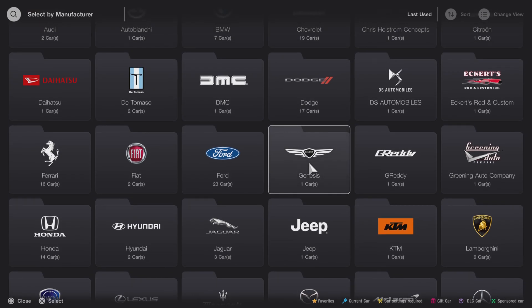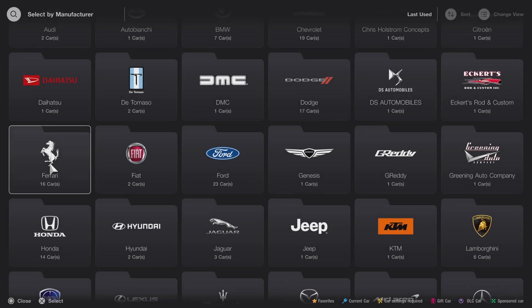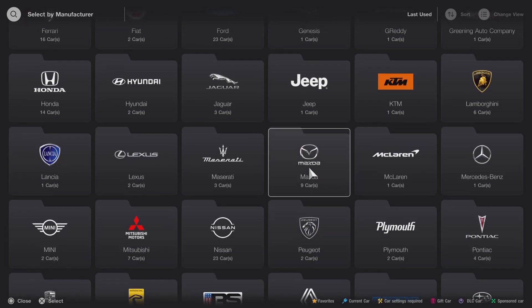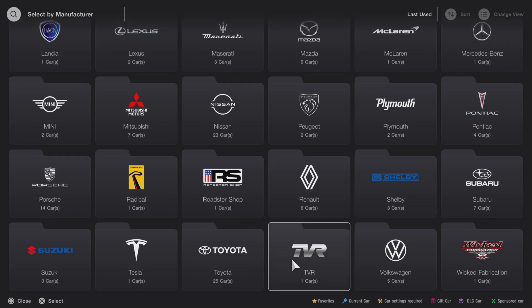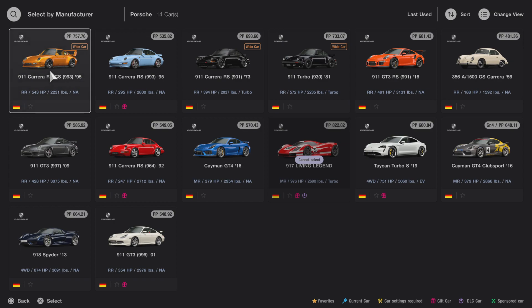It's kind of pathetic how they market this currency as if it's actually real. It's ridiculous what they do to make you play this game to achieve something — be aware of that. My go-to race for getting money is still a 30-minute race where you'll get around $825,000 or maybe $875,000.